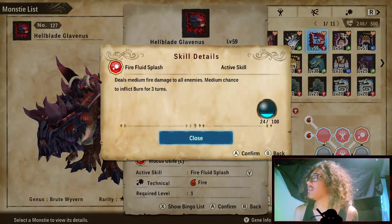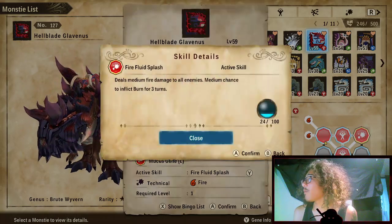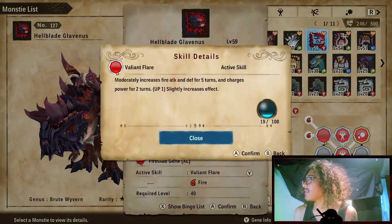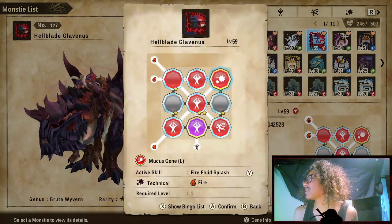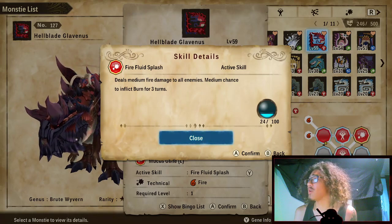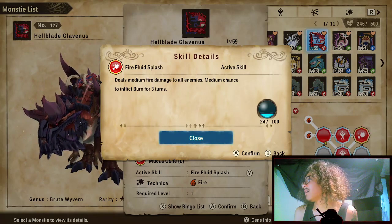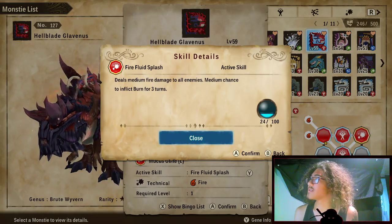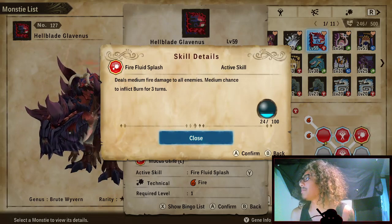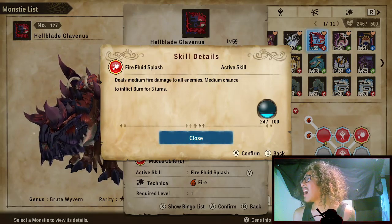Next up is Fire Fluid Splash, which deals medium fire damage to all enemies with a medium chance to inflict burn for three turns. We get this from Ash Kecha Wacha at 24 kinship cost. Onslaught Gene comes at 29 kinship cost and Valiant Flare at 19. This is our tech attack option for hitting multiple monsties and riders — really good for 2v2s and PvE dens.